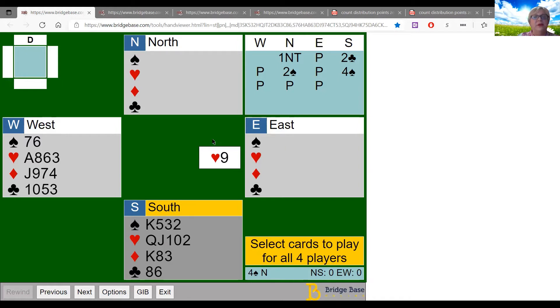Now let's think about what that nine of hearts lead could mean. It could be a singleton, or it could be a doubleton. It doesn't look like top of nothing because I hold the eight, so it's not top of a sequence. We have to decide if it's a singleton or a doubleton, because it seems our partner is looking for a ruff — so we need to know whether to take the first trick or assume partner has some trump control.